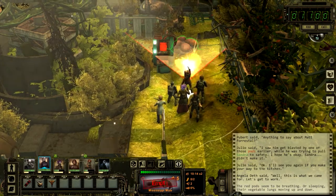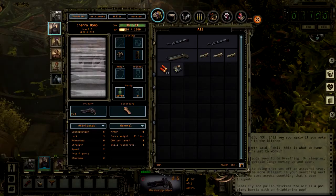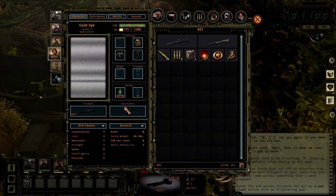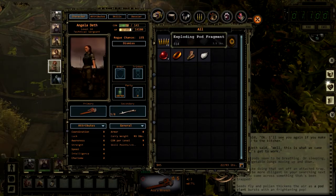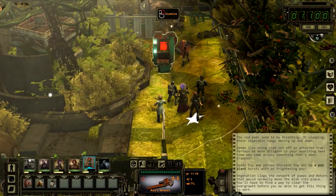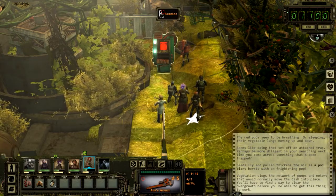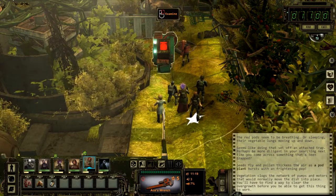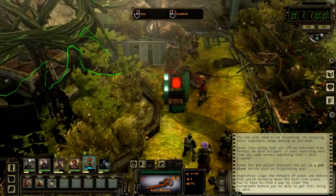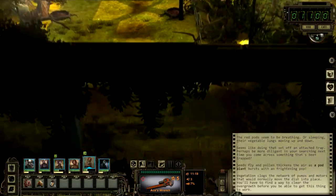Let's reload and take some more pods — we can actually get 10 of these now. Angela has seven and Peels has five so yeah, we have enough. The vegetation clogs the network of pumps and motors that would normally move the dish into place — you'll have to find a way to clear the overgrowth before you can get this thing to work. This might be the dish we need for the main mission.